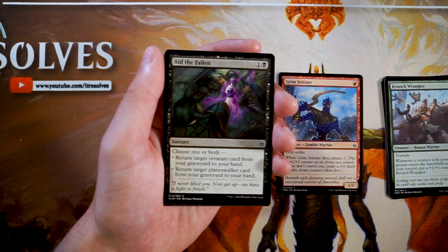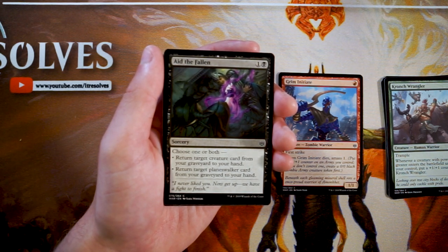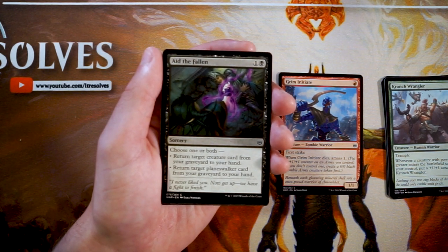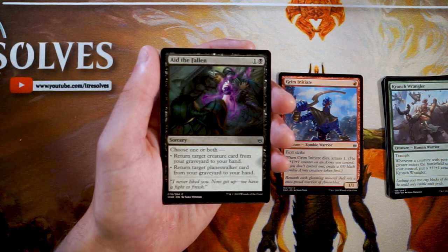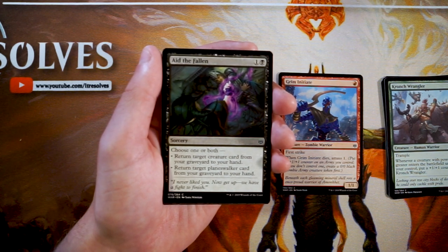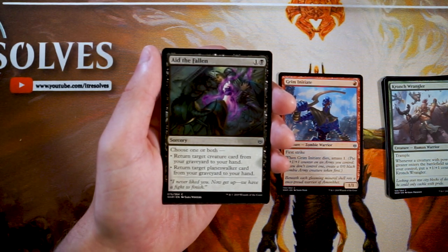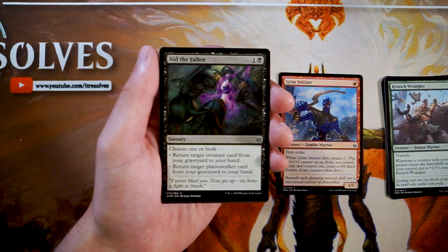Aid the Fallen is a sorcery for one and a black — choose one or both: return target creature card from your graveyard to your hand, or return target planeswalker card from your graveyard to your hand. Recursion like this is always welcome in a deck with lots of creatures and/or planeswalkers. For two mana it's fine even if you can only pick one. If you can get the double value it's great — two mana to pull back two cards from your graveyard is fantastic. I'd rather have the threats and be in black first, but this is a great card, perfectly reasonable to have one or two in a limited strategy.